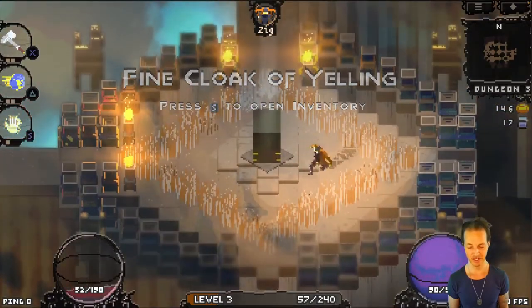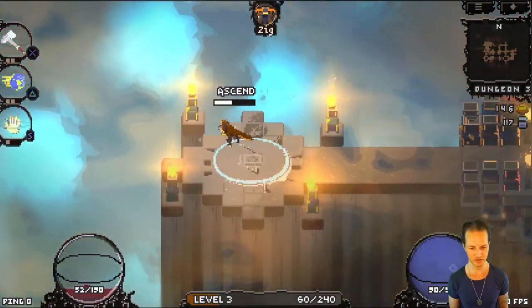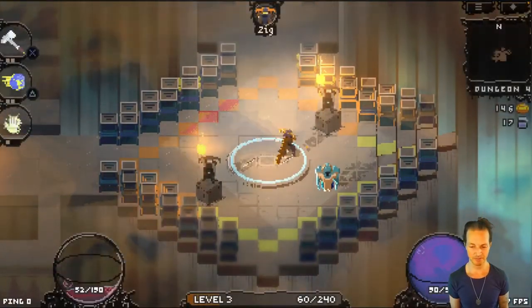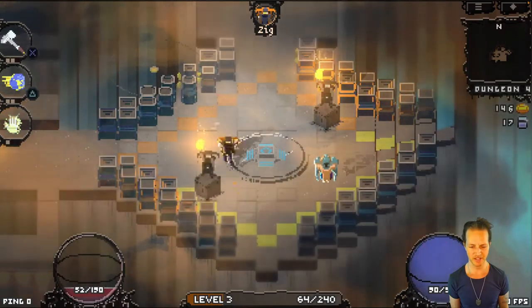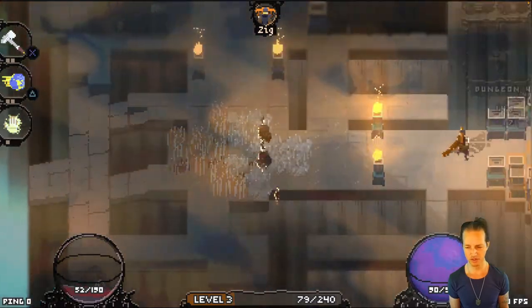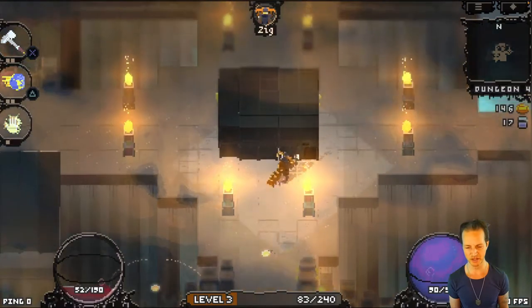More cloaks. Oh man, I have so much — I have a full inventory already and I've gotten like four new items. Will the enemies drop health potions? No. That is the whole creative gameplay tension of Wraithbinder in its solo/co-op mode: you are delving into these dungeons with whatever health you can possibly find along the way.